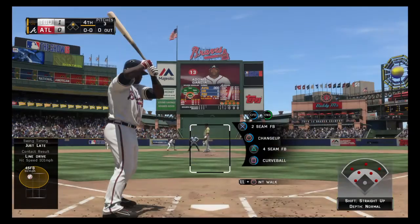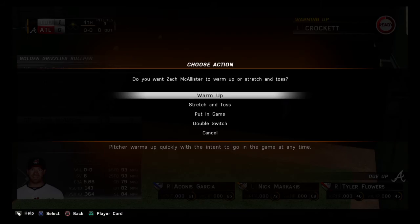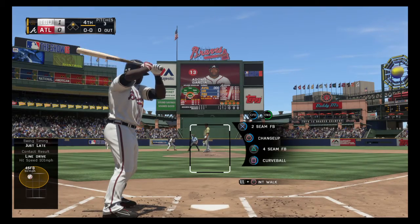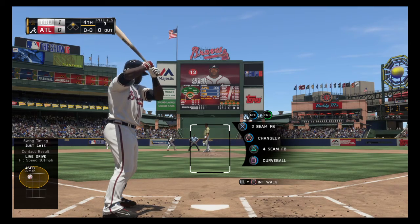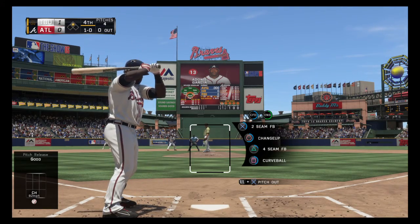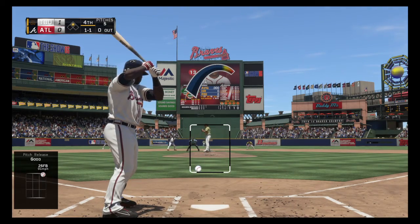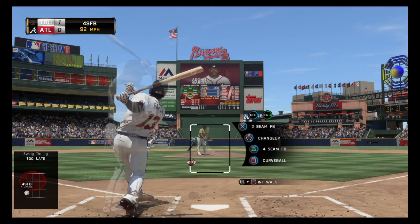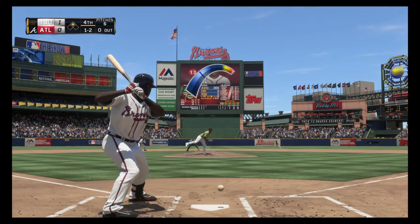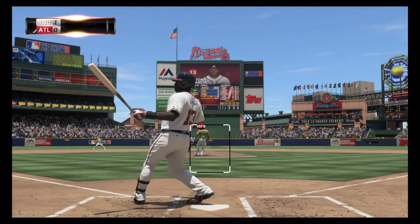Stepping in, Adonis Garcia, as he'll look to bring home that tying run from second with a base hit into the outfield. First pitch is a changeup, taken for ball one. A good heater — ball and a strike. He pumps the fastball by him, one and two. A changeup taken low in the dirt for a ball. Fastball swung on and missed — first out.